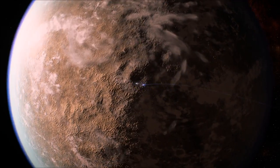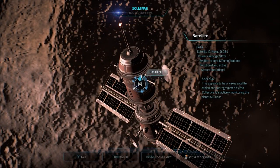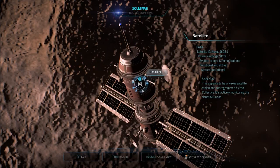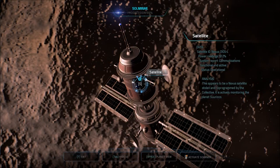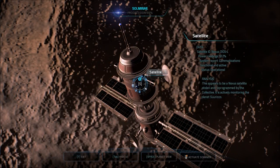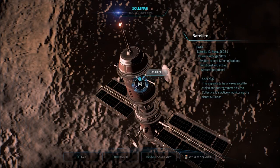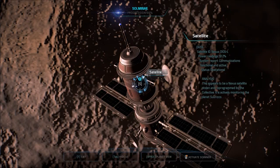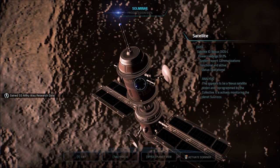Probes launched. Satellite detected. Satellite ID: Nexus 0105-L. Power ratings 91.2%. System report: communications functional and active. Status operational. This appears to be a Nexus satellite stolen and reprogrammed by the Collective. It is actively monitoring this planet. Let's take it back. All I can do is get research data from it. Kinda disappointed we can't do anything about these things.